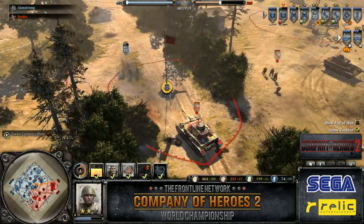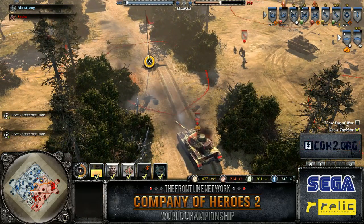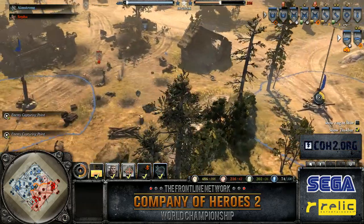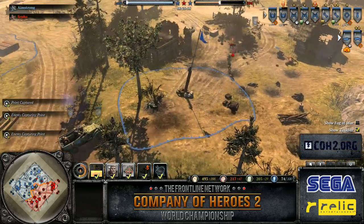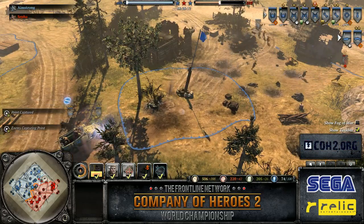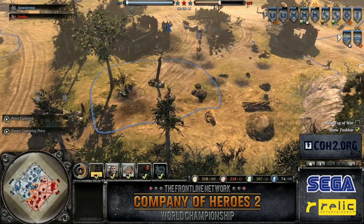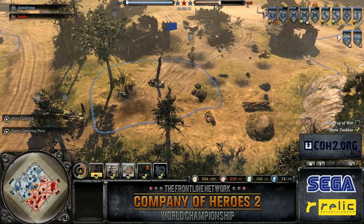One thing Sefa needs to really do right now to win this engagement is start laying down some Teller mines. Once the M3 or preferably the SU-85 hits that Teller mine, it's pretty much dead — 500 damage on that mine, just one shot from the P4 and it's gone. Wow, that is a lot of damage — it kills M3s in one go as well, because the health is fairly low on those light vehicles.